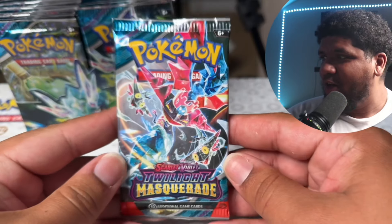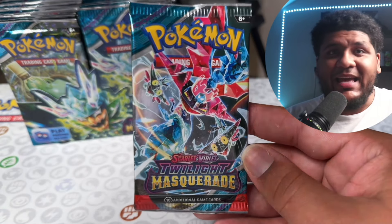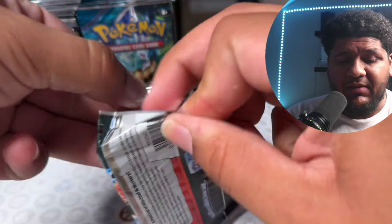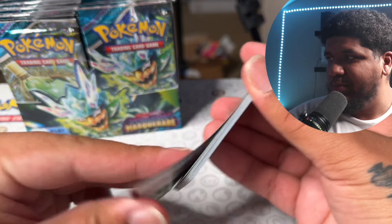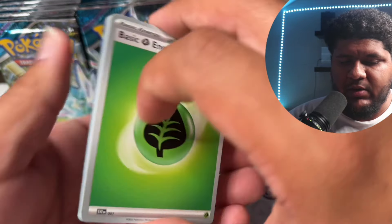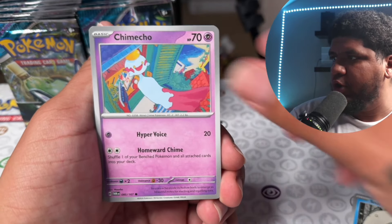Let's start off — if you guys don't know, Dracapult EX is the hottest EX Pokemon coming out right now. It does a lot of damage, it's a sought-after card, and extremely hard to pull. So let's see if we can pull it. We're going to do a different style of opening because we want to get through all the cards and not take too long.